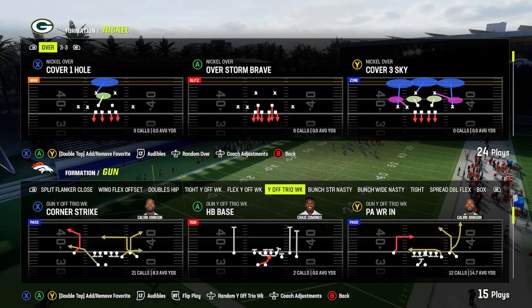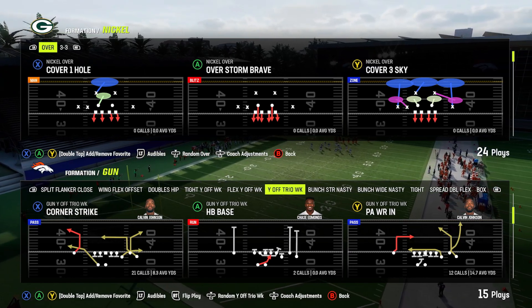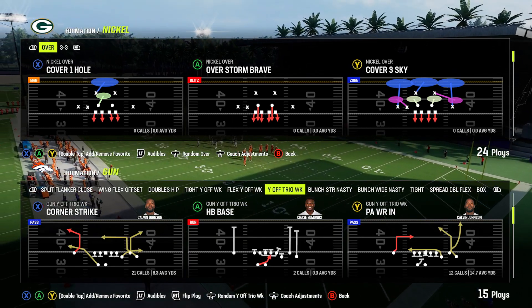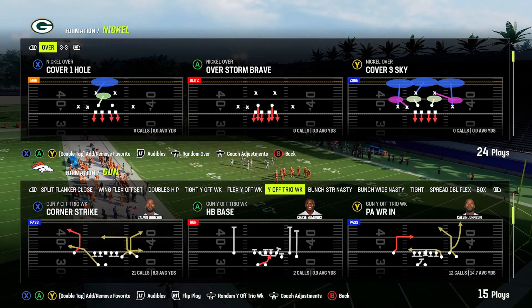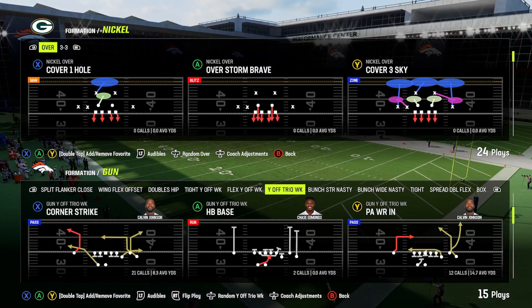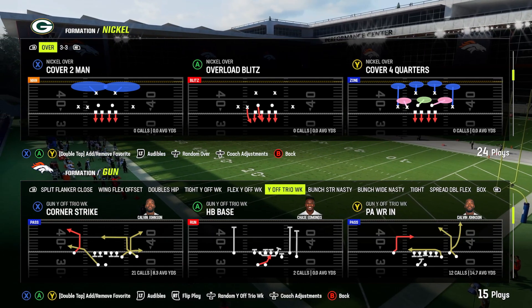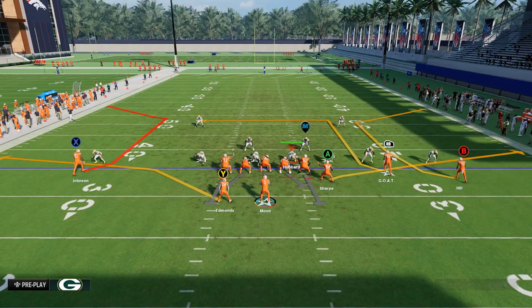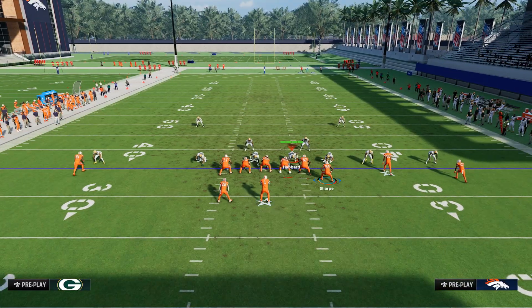Now we're going to take a look at Corner Strike. Within the last three or four years, this play hasn't really been very good at beating man coverage at all. It's been pretty good against zone coverage, but against two-man under in this game it does really really well. I think it's just because it automatically puts the corners in trail coverage. So if you see a lot of two-man under, this play can actually get you some pretty big yards.